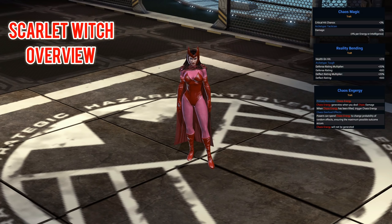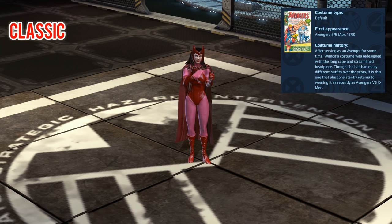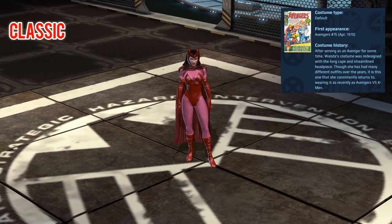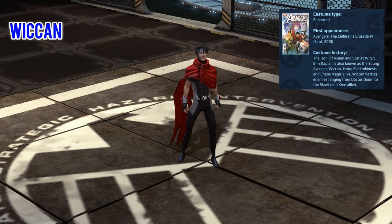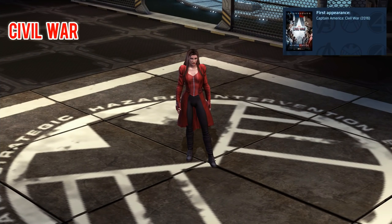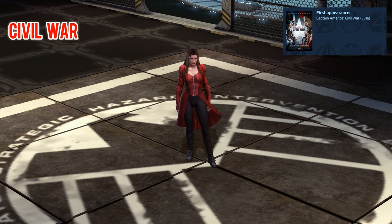With that out of the way, let's have a look at some of her costumes. The first is the default Classic costume, which looks really quite nice since its visual update. Then we have the Wiccan costume — you'll notice the name shows in blue rather than red, and there's a reason for that which you'll see later in the video — it's pretty awesome. Finally we have the Civil War costume, which is a relatively recent one and really does look nice. So with the costumes done, let's have a look at the signature and ultimate.